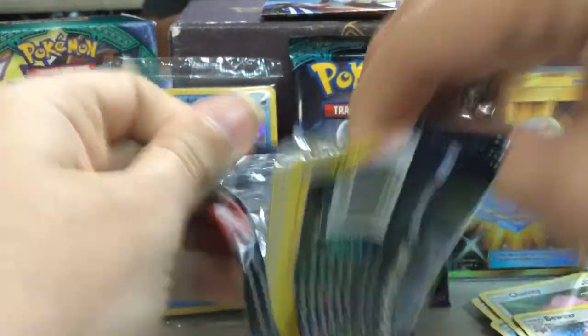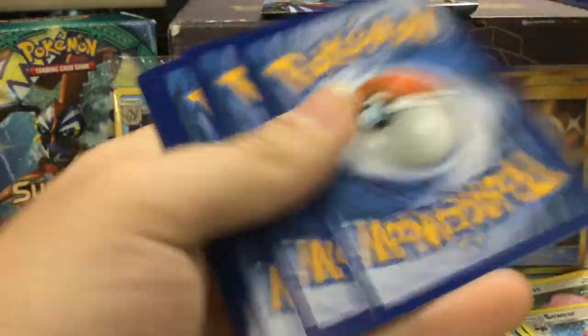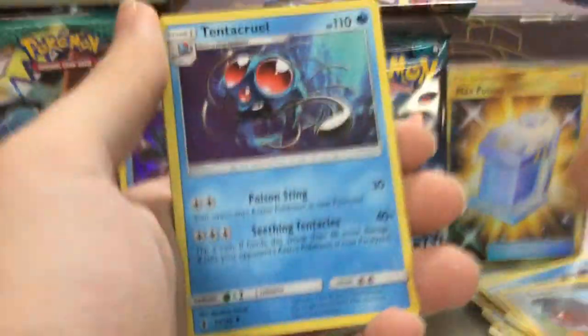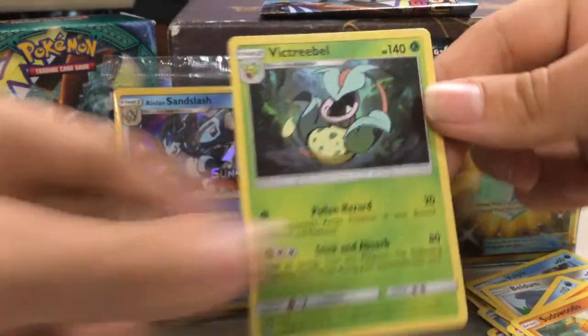We'll be doing at least one more pre-release, maybe a third — we did three last set. Third pack: we got Helioptile, Machop, Slowpoke, Alolan Vulpix, Beldum, Psychic Energy, Tentacool, Lampent, Sudowoodo, Reverse Bewear, and a Victini.